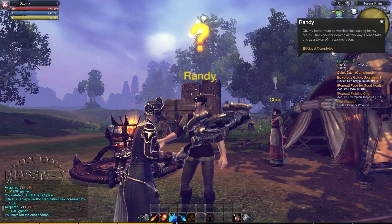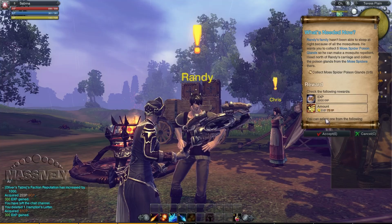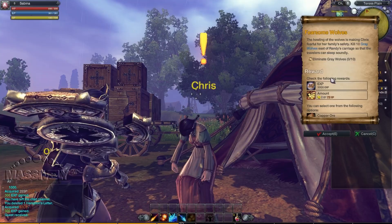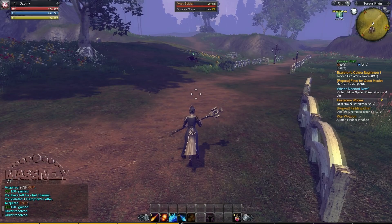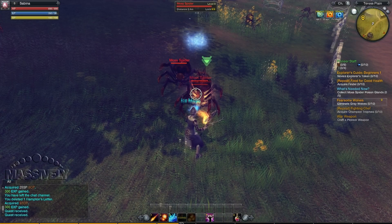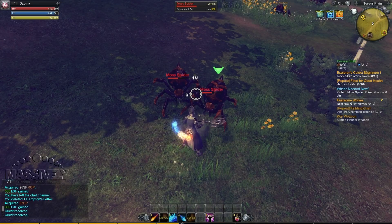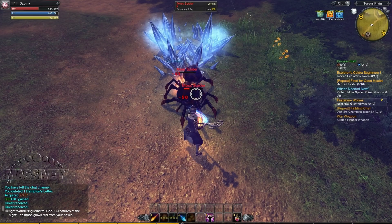Let's check out the gameplay a little bit. You will recognize immediately how questing works — you turn in quests at people with question marks over their head and receive quests from people with exclamation points. You'll get quests like 'collect moss spider poison glands, 0 of 5' and 'eliminate grey wolves, 0 of 10.' Nothing too difficult to understand; questing works like many other games. The combat is slightly different though — it's much more action oriented. If you've played games like Vindictus, Dragon Nest, Tera, or even Guild Wars 2, you'll find the combat similar. You actually have to aim attacks, you can hit multiple enemies in an arc in front of you, and you can dodge attacks, which will be very important when I show you how boss fights work.